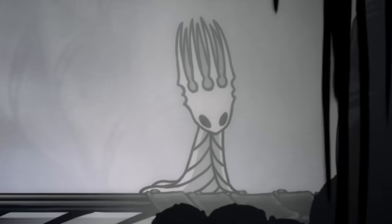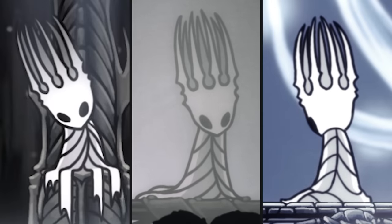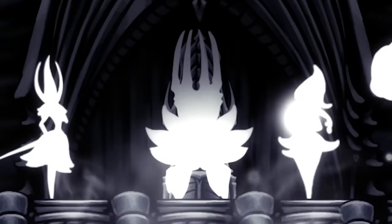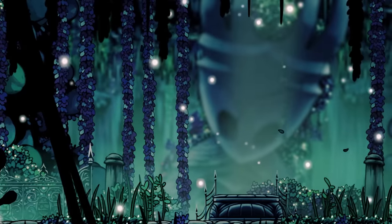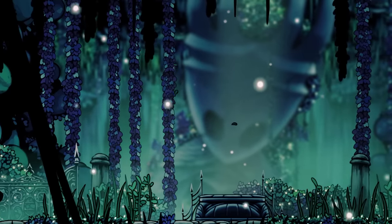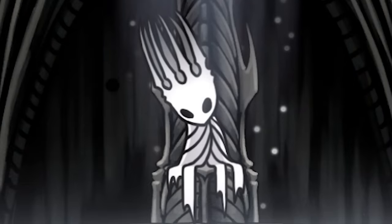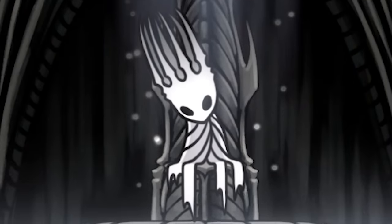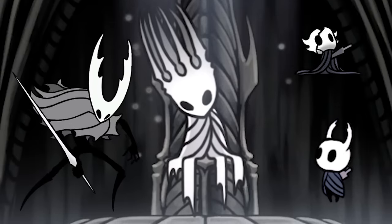As for the rest of the Pale King's body, we get three short glimpses of him throughout the course of the game, and a fourth encounter in which his glowing white figure can be seen in the background. The Pale King's likeness also appears in a few places throughout Hallownest, so we have quite a bit to work with here. Let's start with the Pale King's cloak. What's interesting is that we can compare it to the cloaks the Knight, the Hollow Knight, and the rest of the Vessels wear.